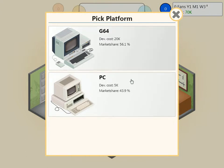Here are the platform options. The difference between platforms is market share, which refers to the amount of possible sales you can make, and then dev cost, which is the cost of development. You can see here that the PC only costs $5,000, while the G64 — basically the fake Commodore 64 — costs $20,000. Right now we only have $70,000, so we're going to save with the PC, even though it has a smaller market share.